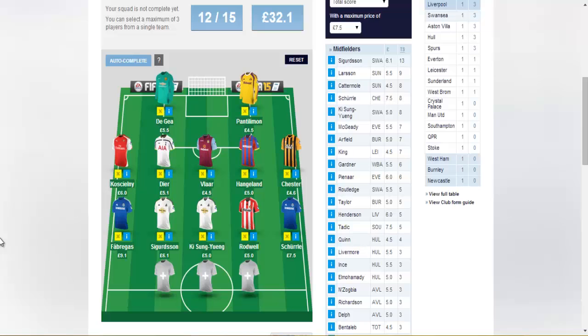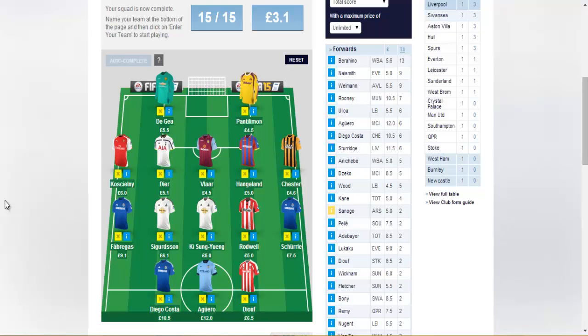In the midfield I've decided to splash the cash a little bit. I've got Cesc Fabregas, Gylfi Sigurdsson, Ki Sung-Yueng, Jack Rodwell, and Andre Schürrle. Finally, I think this is the best part of my team — in attack I've got Diego Costa, Sergio Aguero, and Mame Diouf.